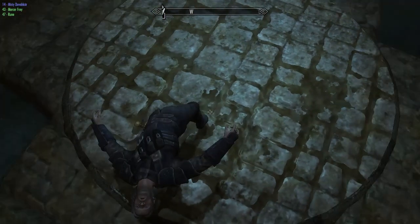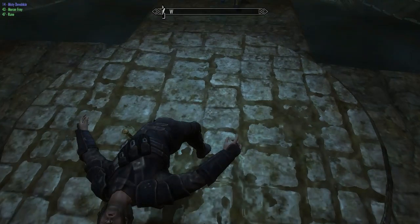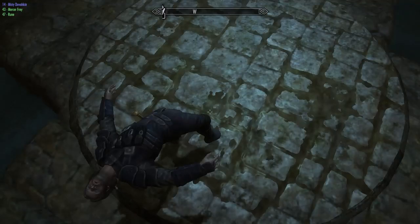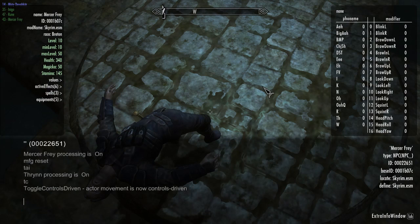I want him right about here, and I want him to stay there. Now, I don't like his facial expression, so I have MFG — something or other, I'll put the links in the description. You go: MFG expression.